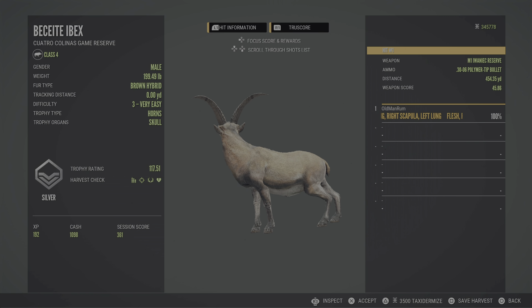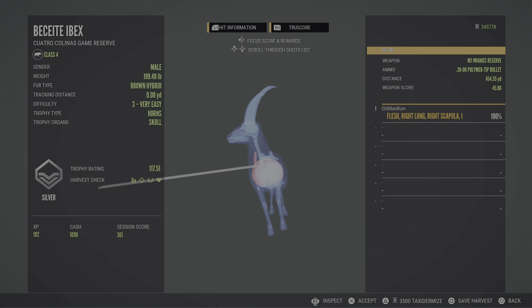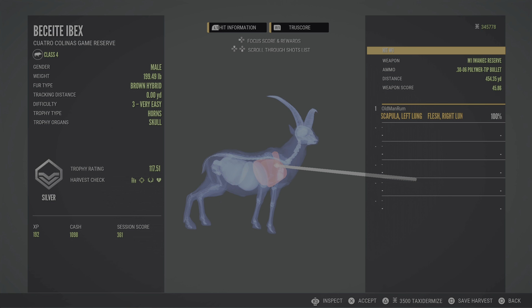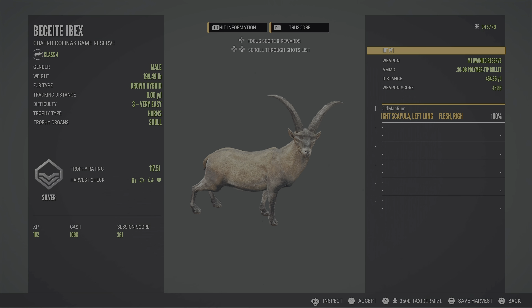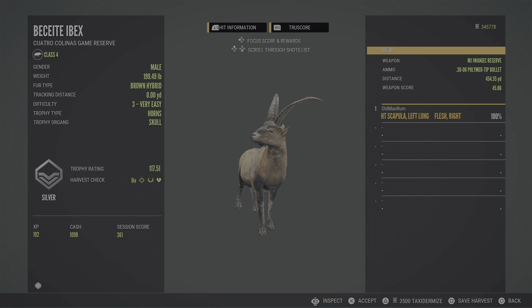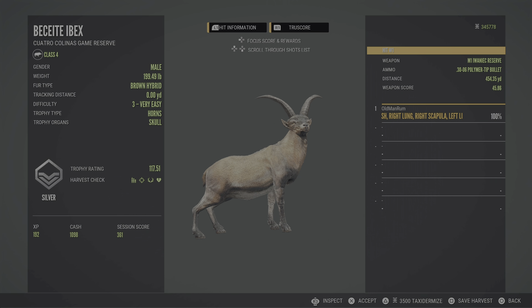It's maybe up to 10 yards off, but we've got our harvest check passed. The M1 does have quite a bit of drop — I am pretty high and still hit the top of the lung. There we go, that's going to give us something to start with at 454.35. We know where we need to be, and we'll get our screenshot and get this guy entered.